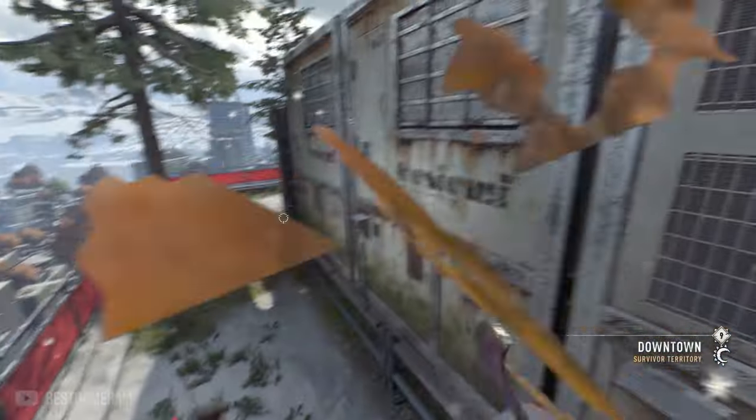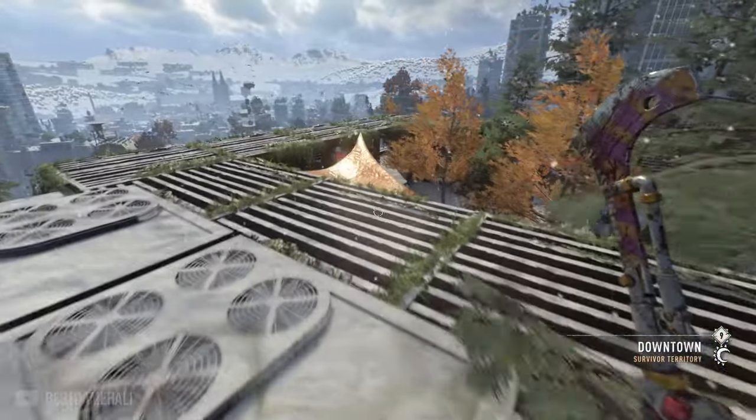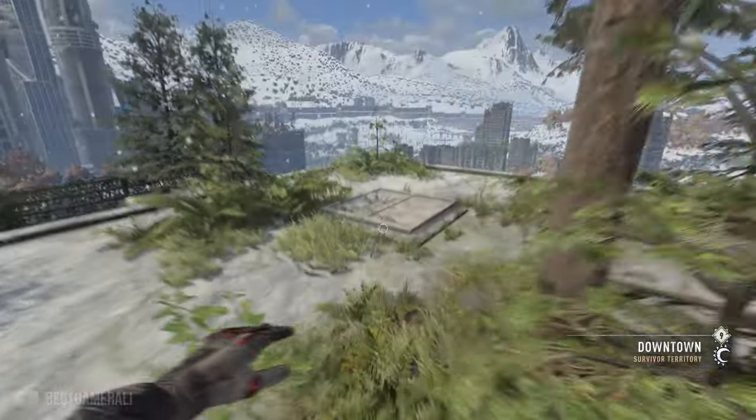Once you are on top of the building, go to one of these corners — this one specifically — and grab the blueprint that you can see on top of the large crop plot.